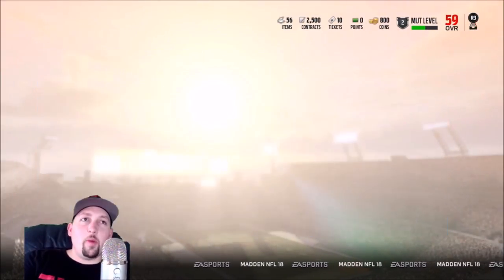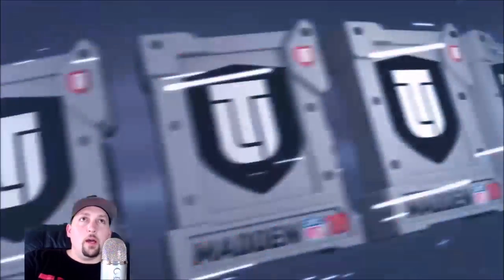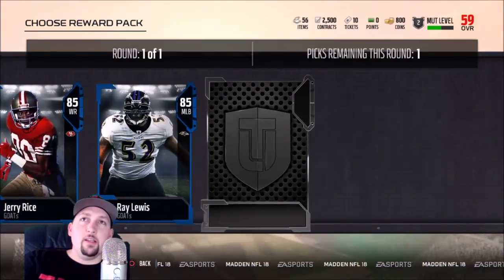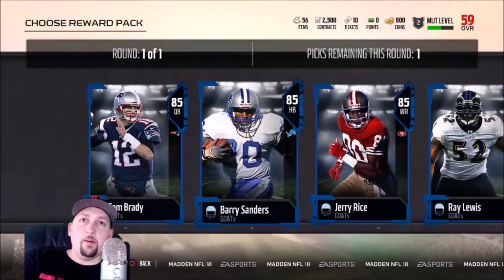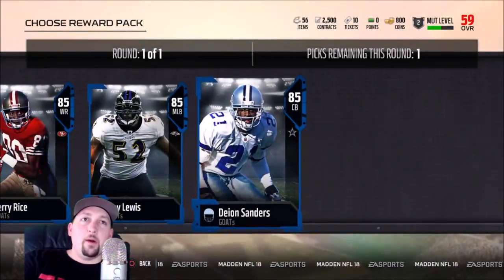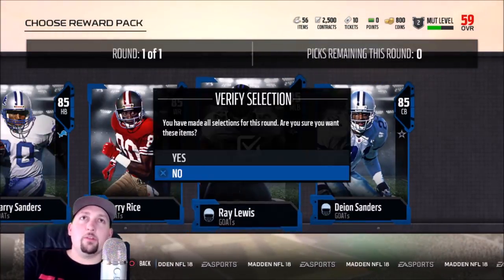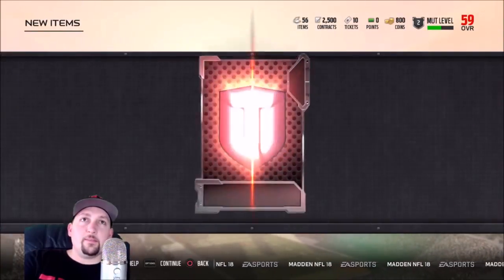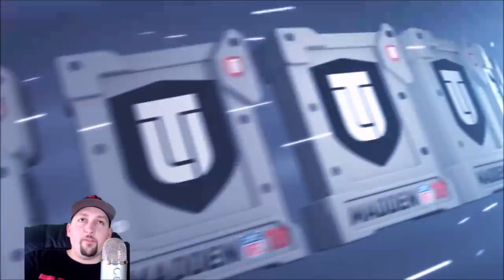Now let's pick our GOAT card. I picked Deion Sanders on Xbox — I'm going a different route this time. Barry Sanders looks pretty nice and I'm a huge Barry Sanders fan, but I think I'm going to go with Ray Lewis because I definitely want a user middle linebacker. So I got Deion Sanders on Xbox and Ray Lewis on PlayStation. Got a nice user middle linebacker to start and make some plays — let's take my game to a whole new level.